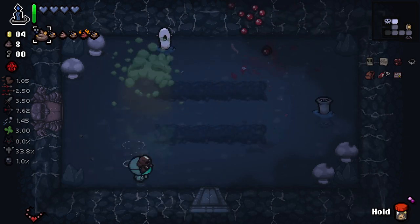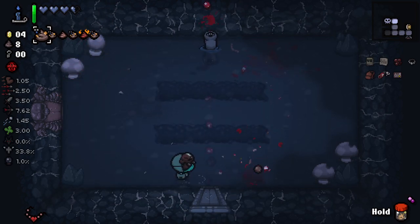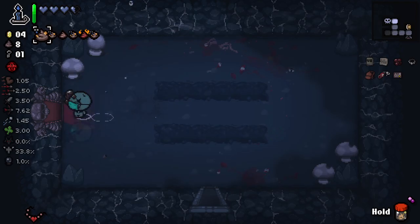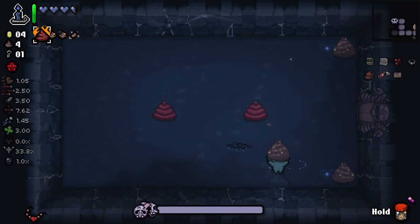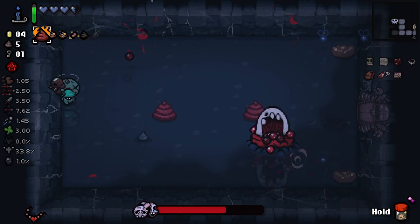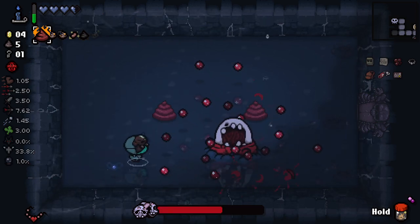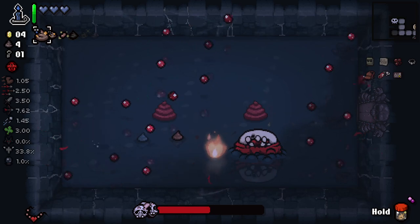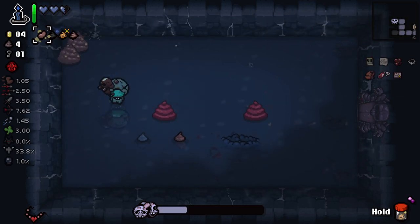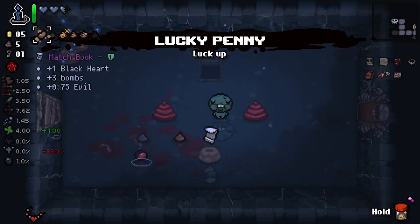Can y'all stop hitting me now, please? I'm getting hit so much. Have we seen our item room? Yes, we have. We've also seen our shop. That's a lot and a lot of flies coming your way, sir. What the hell? You can get reflected poop drops? That's not funny - that's kind of evil. I'm getting hit so much, it's absurd. I don't know why I'm so bad as this character. Just can't seem to keep it together.